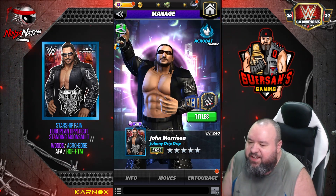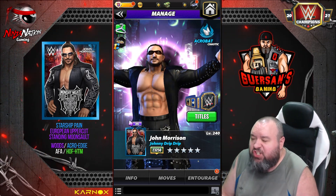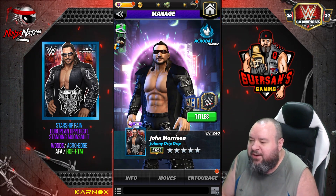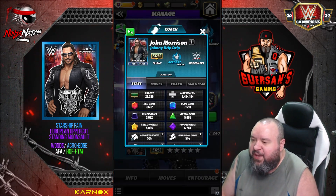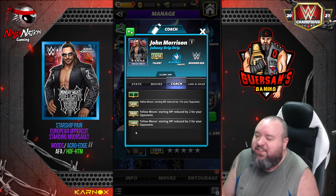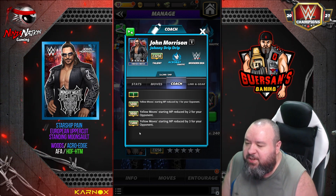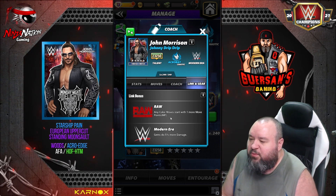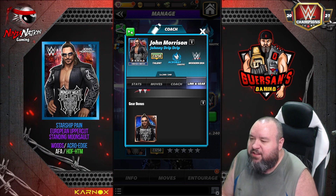Hello champions, we got another character preview, this time it is John Morrison — Johnny Drip Drip, Five Star Silver Acrobat. We have a look at his coach ability: at 15,000 yellow moves, starting MP reduced by three for your opponents, and link with Raw and Modern Era. It doesn't have any gear.